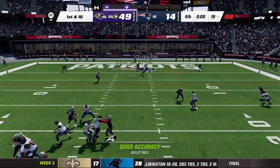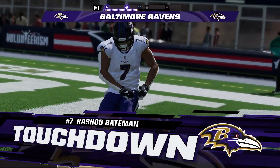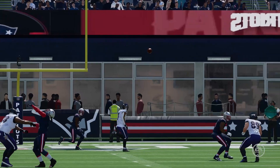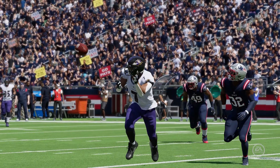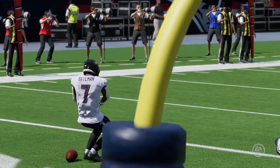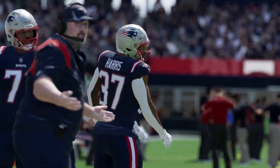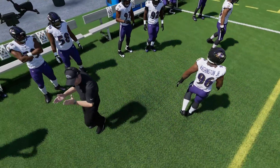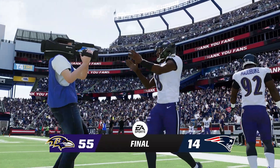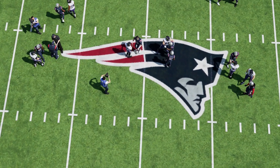Lamar Jackson takes the snap and finds Rashod Bateman over the middle — another touchdown! Ravens drop a 50-burger on the Patriots like a hot potato. John Harbaugh saying 'ha, New England, we like to run up the score.' Bateman doing the paddle dance — Patriots are furious. Final score: 55 to 14. Patriots getting smacked around on their own home turf — absolutely embarrassing.